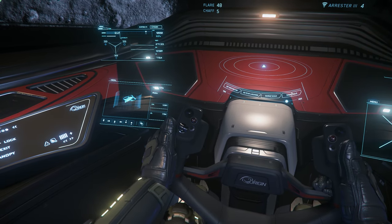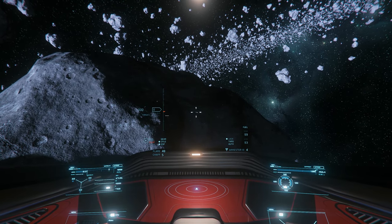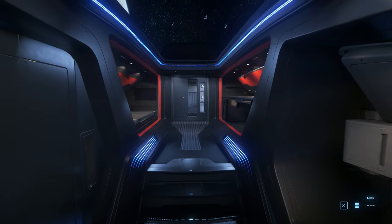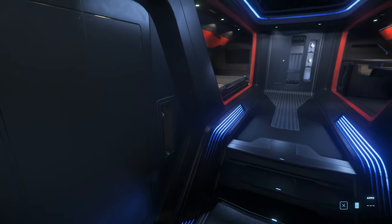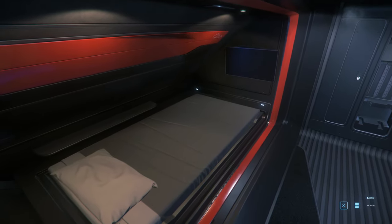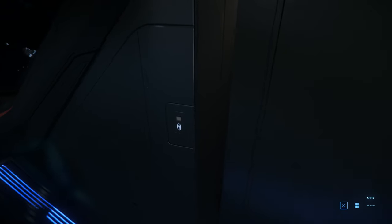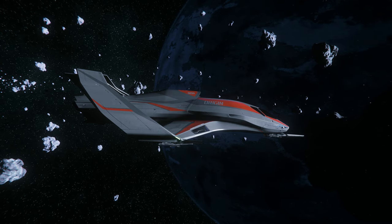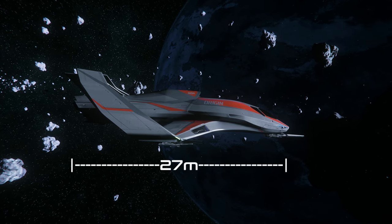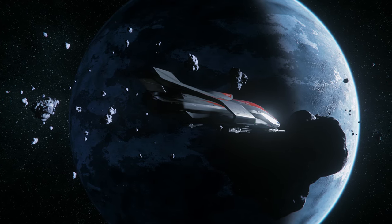Older space sims chain you to your cockpit, but Star Citizen understands you need to stretch your legs from time to time. Let's have a walk around the ship. As you can see, every nook and cranny in this game is meticulously textured and detailed — it pushes even the best gaming rigs to the brink. Every inch of this ship also has a function: there's a bed, a sink, and even a toilet for those extra long space voyages. The ship is only 27 meters in length, but larger carriers in this game can be kilometers long, supporting crews of hundreds.